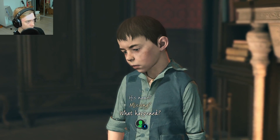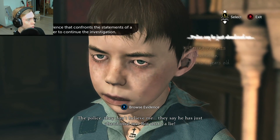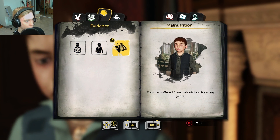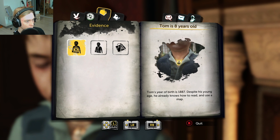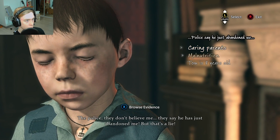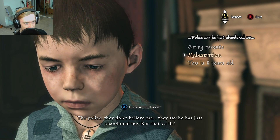His name — missing — what happened? Let's go for the name. 'What's his name?' Missing — 'and what do the police say?' Oh geez. Oh wait — 'choose to have a statement of a character in order to continue.' I didn't know there was going to be a quick tap thing. Tom's birth year is 1887. At his young age he already knows how to read and use a map, and he's suffered from malnutrition. He's from a poor family — okay, we got that right. Police say his father just abandoned him — 'but that's a lie.' Let's hit him with the malnutrition — oh, that was the wrong answer.